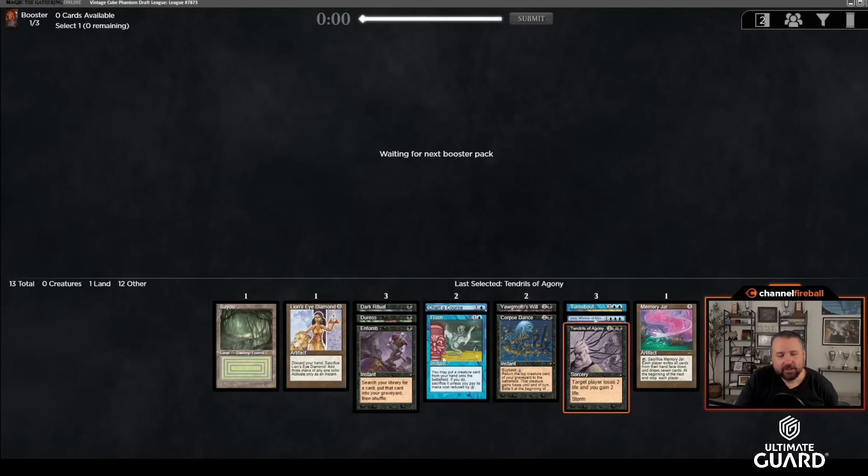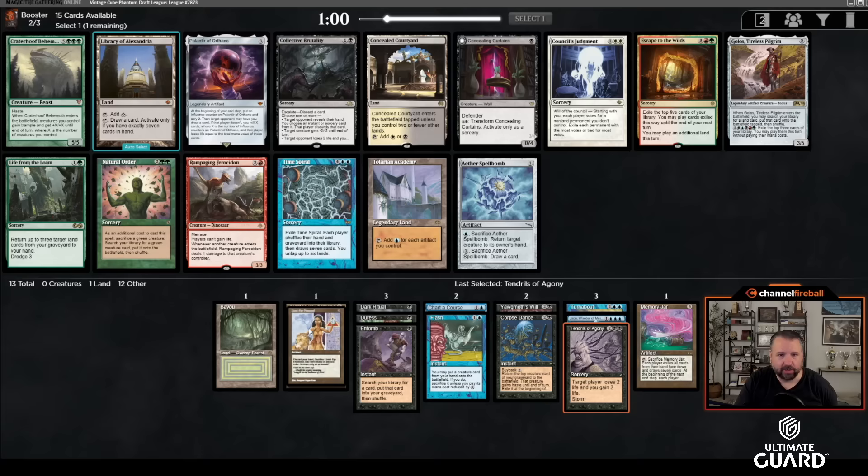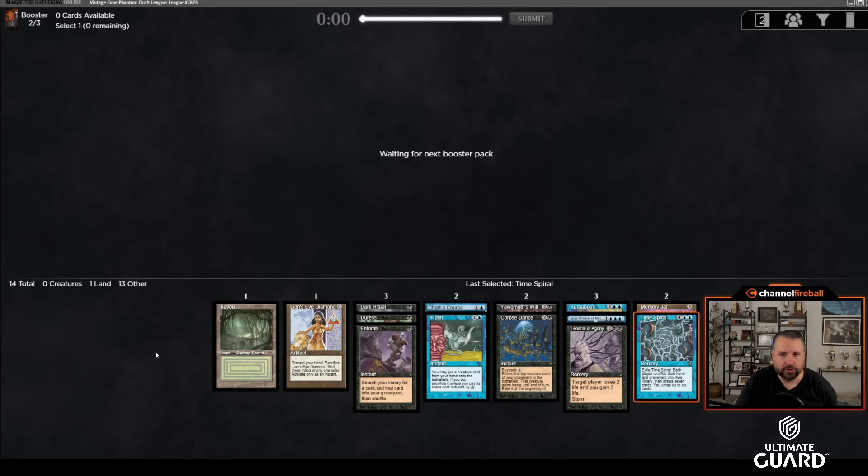I'm really sad I passed Cabal Ritual for Bayou, but I still think this is a pretty incredible start. Let's see if we can follow up. In pack two we have Tolarian Academy, Time Spiral, Library of Alexandria. As much as I love Academy, this is a Time Spiral pick — I don't have any artifacts, just lands, a Diamond, and a Memory Jar. We'll take Time Spiral, not really hoping to wheel too much, but now that we have Turnabout and Time Spiral we're very much on the lookout for High Tide.